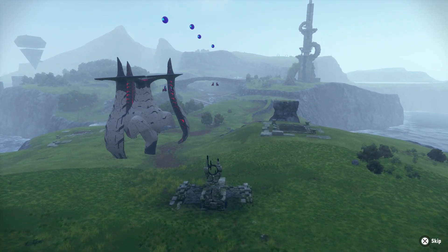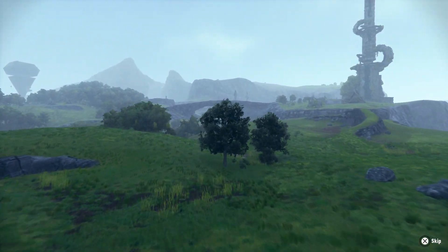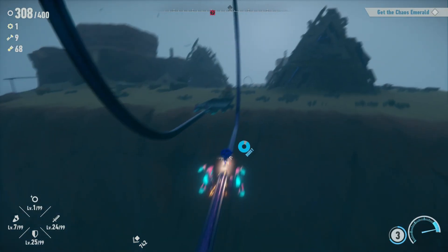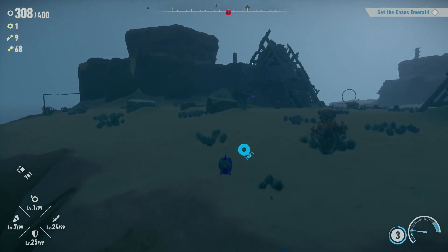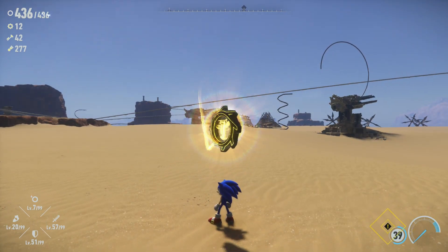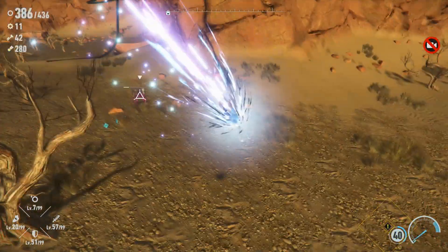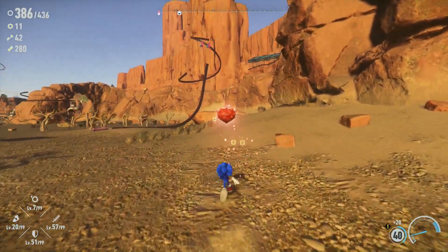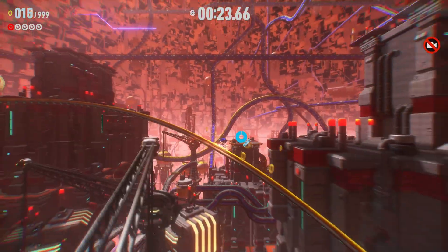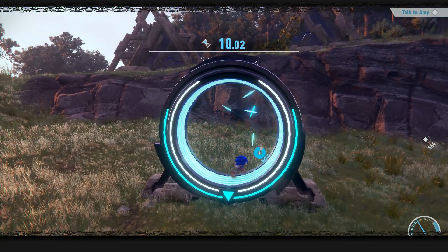The biggest selling point of Frontiers is its world design. Instead of focusing on linear stages like many past entries, zones now consist of massive sandboxes with different areas to explore, including grass and desert regions. While you have the freedom to go where you want, you need to collect various items to progress, such as gears to open new stages, keys to get Chaos Emeralds, and character-specific items like hearts for Amy. These tie into pretty much everything you do, with several activities to take on, including gauntlets full of jumping and grinding, and other small miscellaneous challenges such as walking across specific light-up tiles or running on a device similar to a hamster wheel.